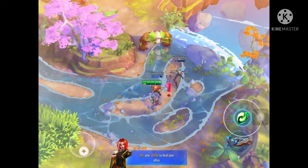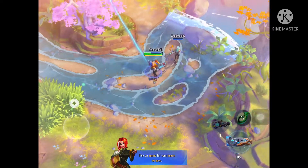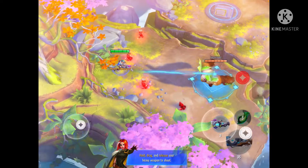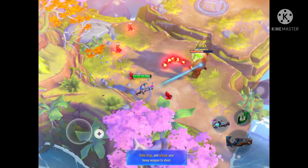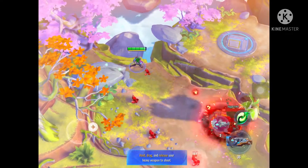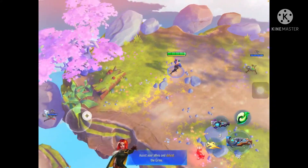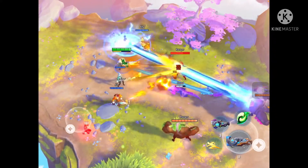Your allies are wounded, help them. Heavy ammo ahead, grab it while you can. These are the allies — use your heavy weapon. Nicely done! Hop the gap and jump to the far island — just don't look down. Oh, you've got friends in trouble! Fire at will — I have three new allies, that's cool.